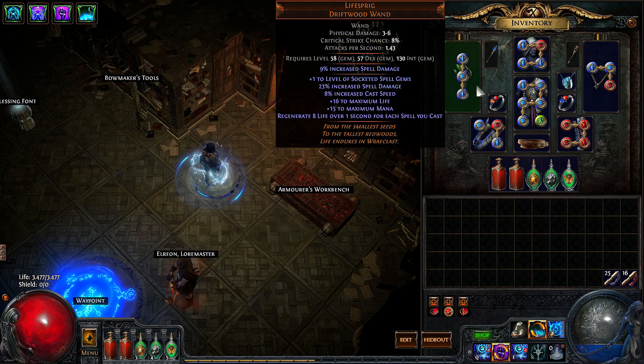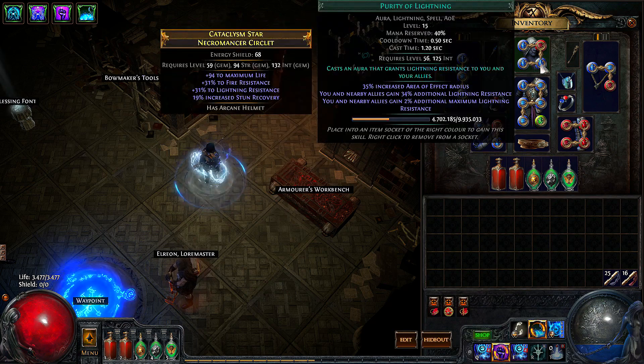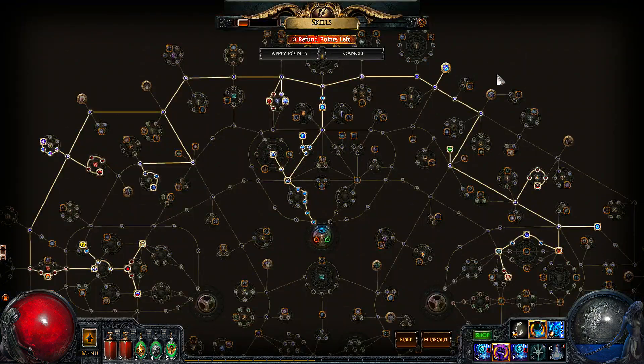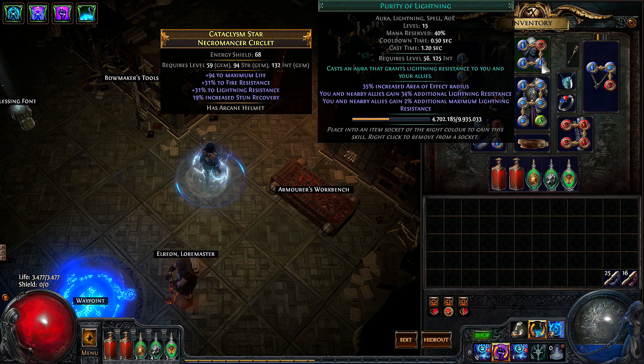For aura setup we're using discipline, clarity, and purity of lightning, all linked with reduced mana. Discipline adds a flat amount of energy shield that is then converted through eldritch battery, giving us more mana and a higher mana regeneration rate. Clarity grants us a flat mana regeneration rate.